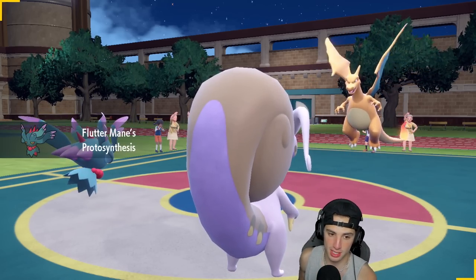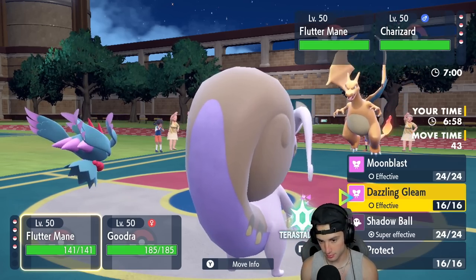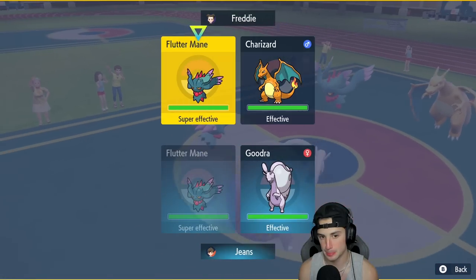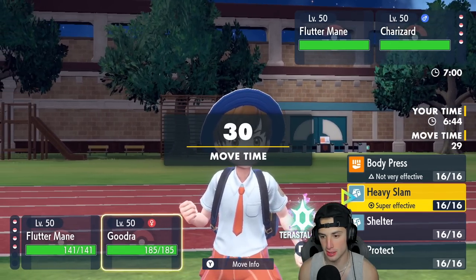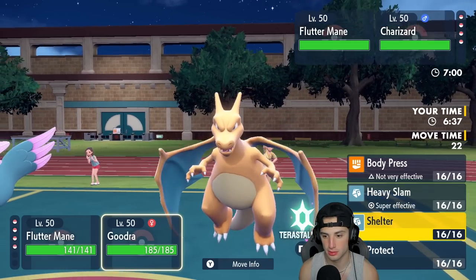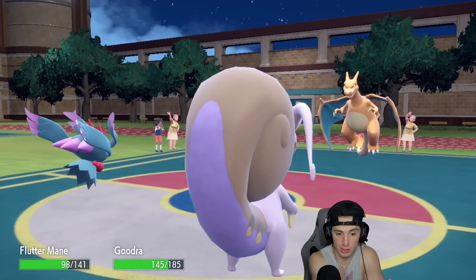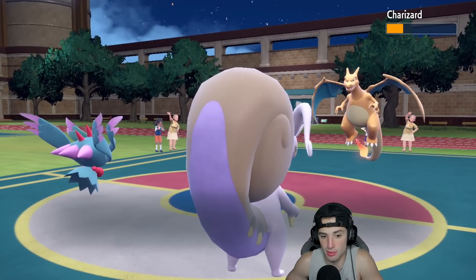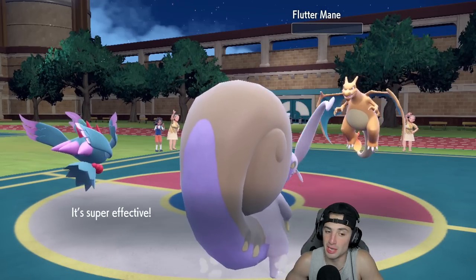This is absolutely terrifying. I'm going to Shadow Ball their Flutter Mane and Heavy Slam into Charizard. He ends up going straight for the green — no Sunny Day, which I love. We make some big time damage. A critical hit! Heat Wave flies — we soak it, no burns. Heavy Slam flies and we get rid of their Flutter Mane. Better start than I thought we'd have.